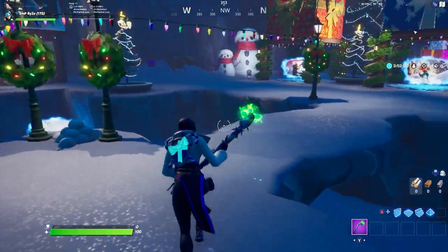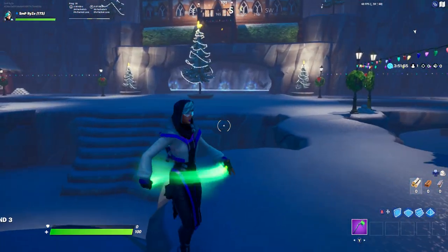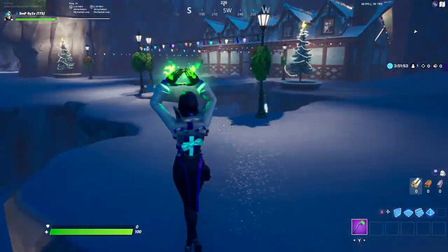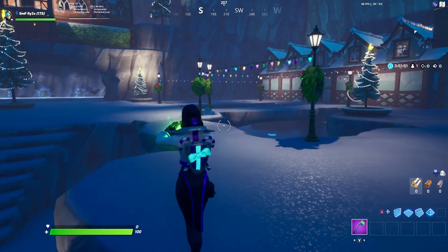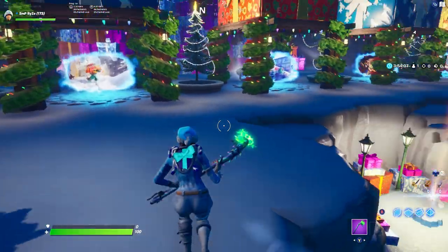So here is Synapse. This one was a toss-up with the Merry Mint pickaxe, and it doesn't look too bad — it looks pretty decent. The purple and white really do complement the skin itself, that's why I picked it, and it's really nice.